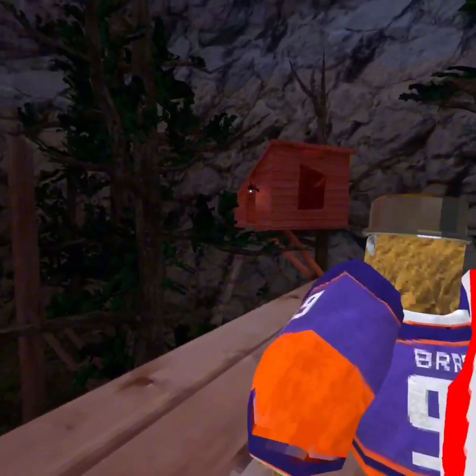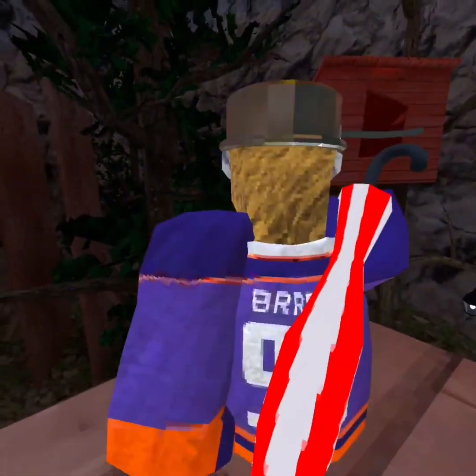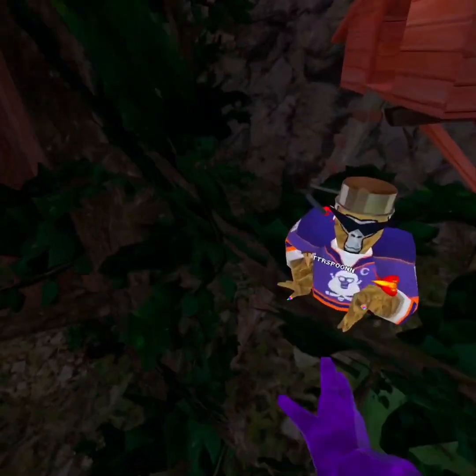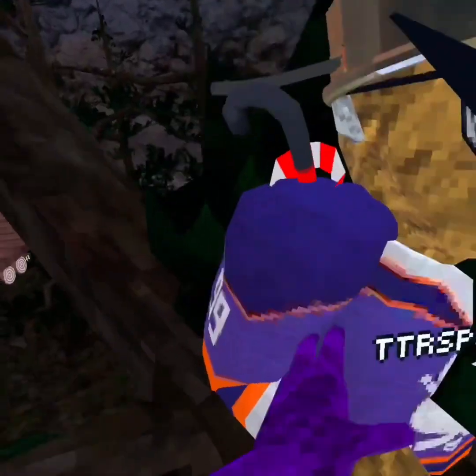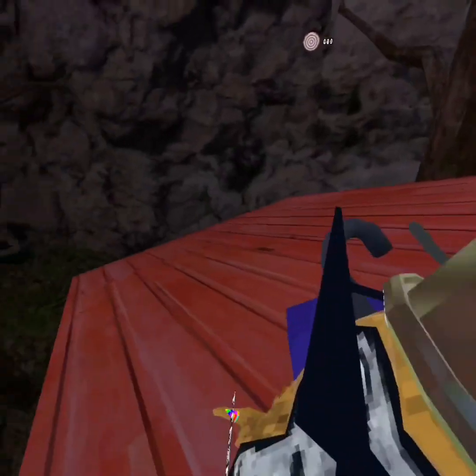The next step is a classic step for right here on this front area. You can just jump to that branch, and you have a lot of possibility — right up to this, jump up to this one. Get on some separate other branches and make it to the top of the treehouse.